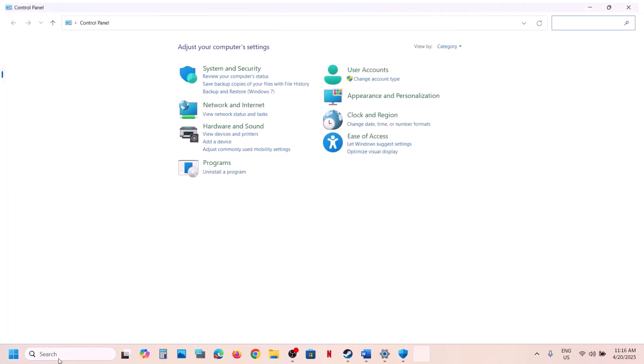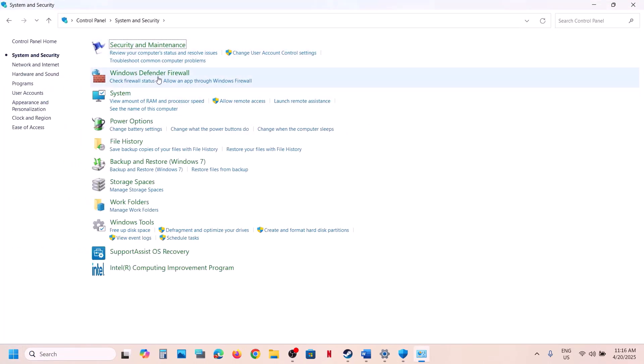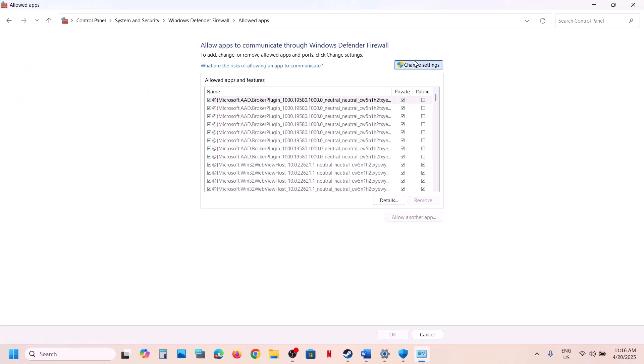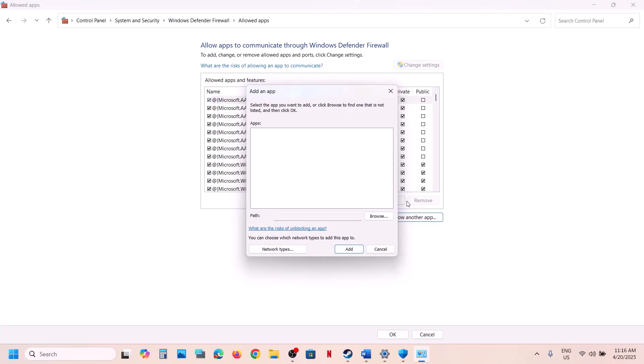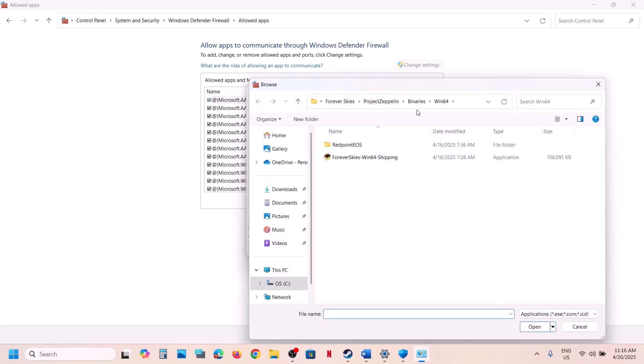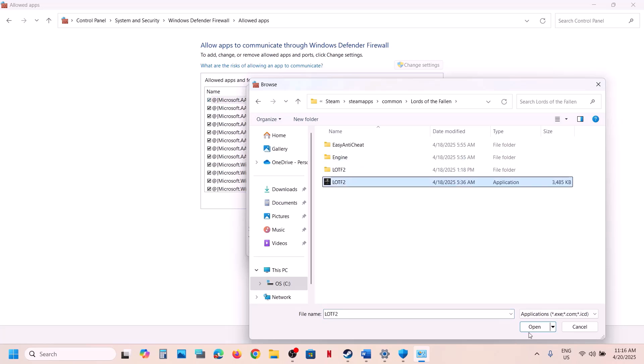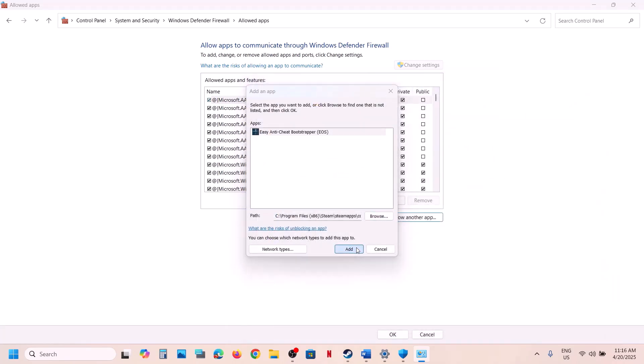Now type Control Panel in the Windows search box and open it. Click on System and Security, then Windows Defender Firewall, then Allow an App or Feature Through Windows Defender Firewall. Click on Change Settings at the top. Click Browse, open the game folder, and select all the EXE files one by one. Click Open and then Add. In my case it's already added.